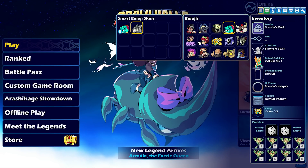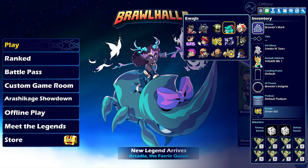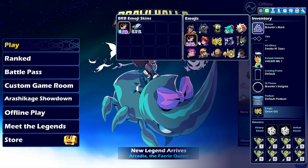Once acquired, players can equip emoji skins in the inventory through the new emojis category. Once equipped, players can show them off in the lobby and scoreboard with the rest of their emojis.